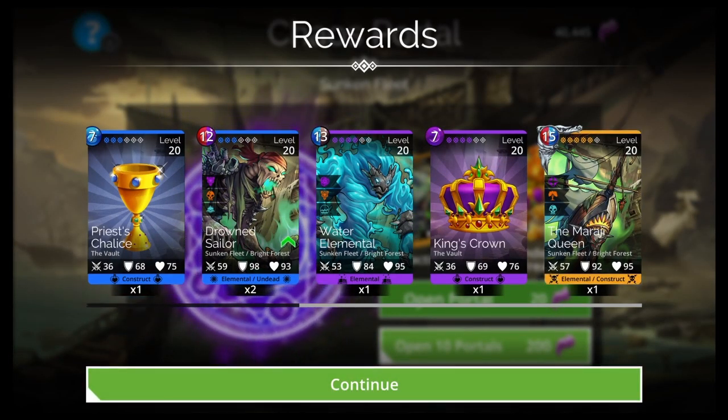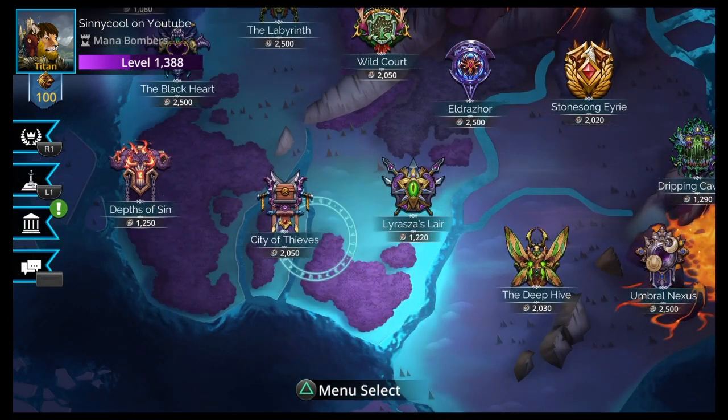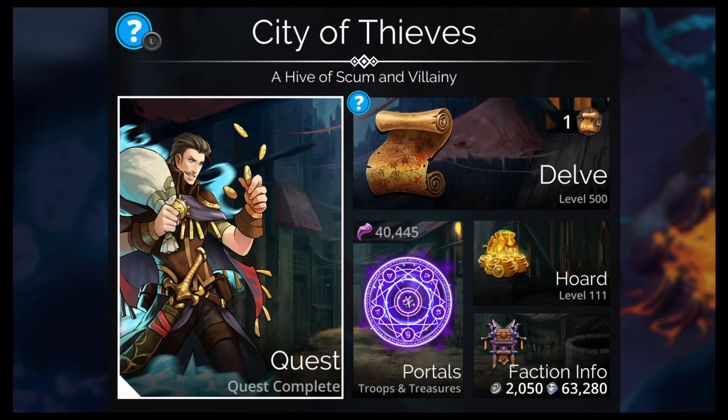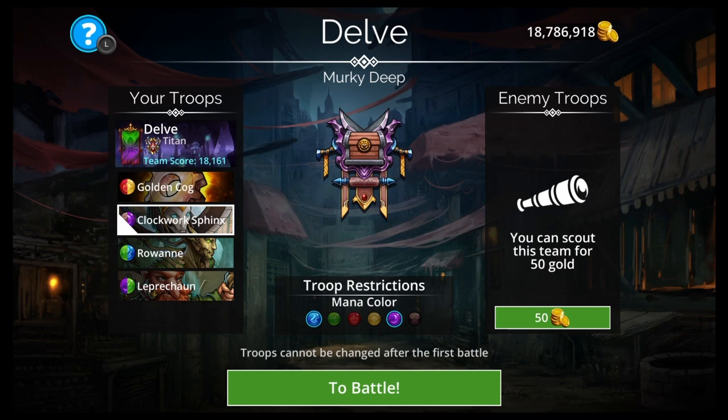There it is — the Mirage Queen. You're going to get that eventually, add it to your team, and it'll make your Rowan team even better. So that's your goal: get the Goblin Gang, get all your quests done, work towards your Rowan team — trading up your Leprechaun, getting the Golden Cog. When your Rowan team is fully built, come to City of Thieves on level 20, three times a day, get Chaos Shards, take them to Sunken Fleet, and keep throwing them until you get the Mirage Queen. Then add Mirage Queen and remove Clockwork Sphinx.